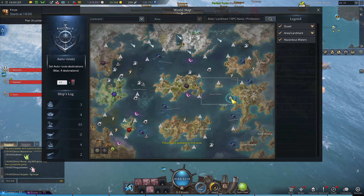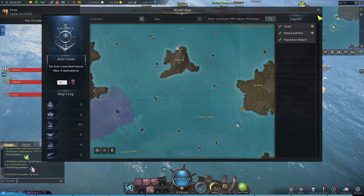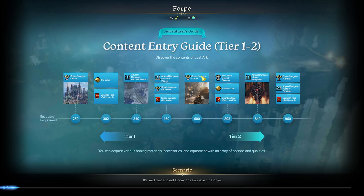Let's get straight into it. This island spawns just under Annika and it's pretty easy to get to. You just leave the harbor and you are basically there.